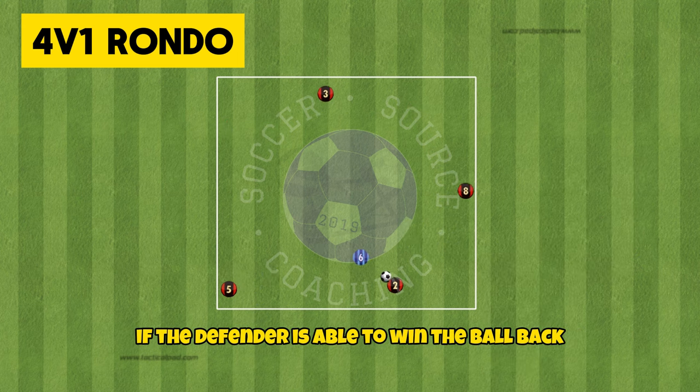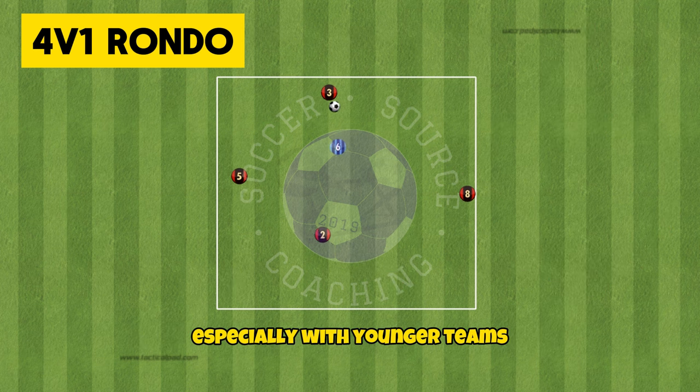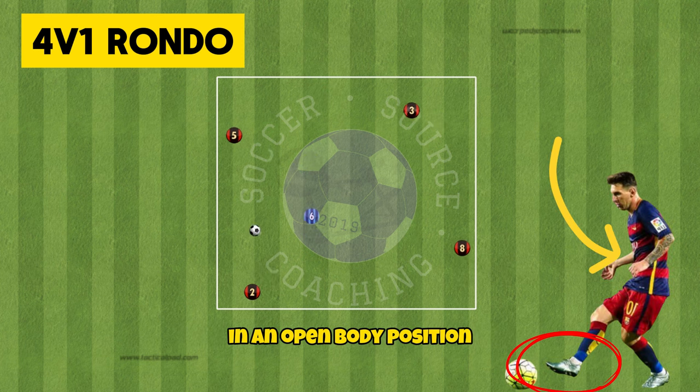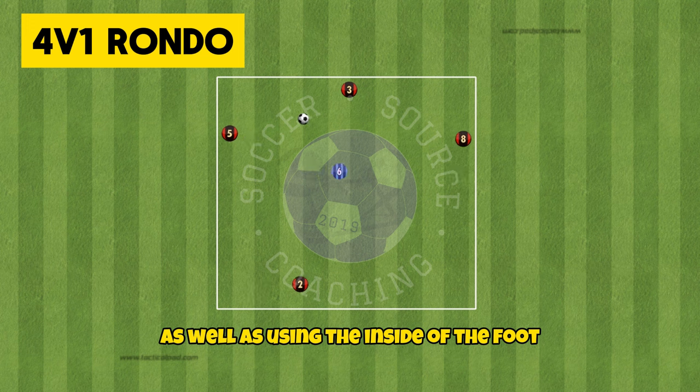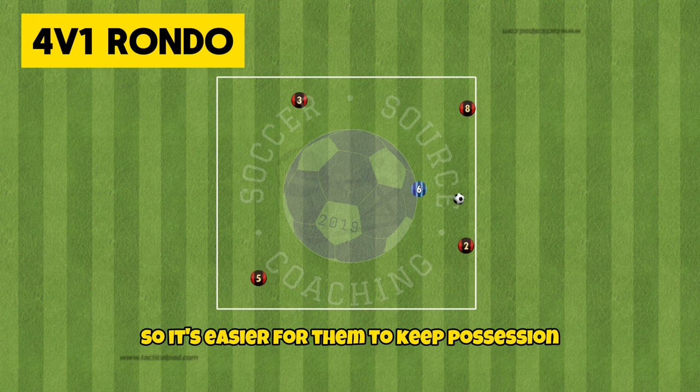If the defender is able to win the ball back they will swap with the possessing player who lost the ball. Especially with younger teams who are learning the basics you really want to focus on receiving the ball on the back foot and in an open body position, as well as using the inside of the foot to pass the ball. You may want to make the area larger so it's easier for them to keep possession.